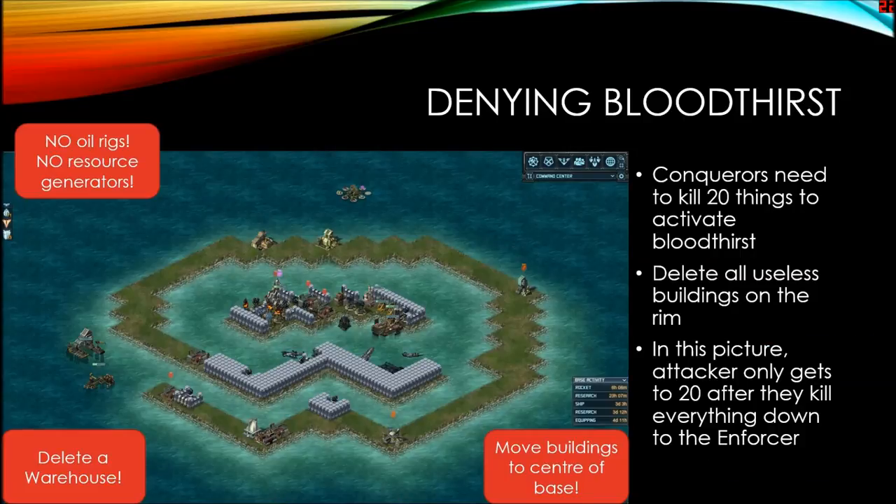One thing these holes both have in common, and pretty much all the conqueror holes released so far, is they all have the bloodthirst ability. That's something you need to deny. As I said in the last video, you need to minimize the number of buildings in the rim of your base — delete resource gens, delete radio tower if you don't use it, move as many buildings as you can to the center. That way, by the time they face your guard and they're in the channel, they're still not maxed out on the bloodthirst.